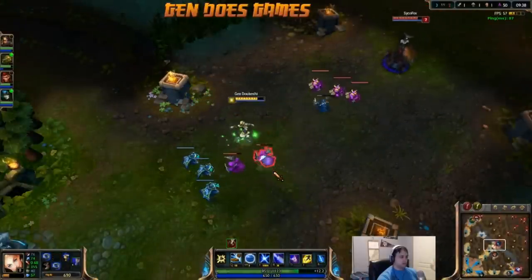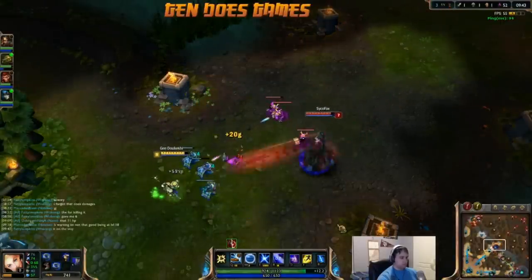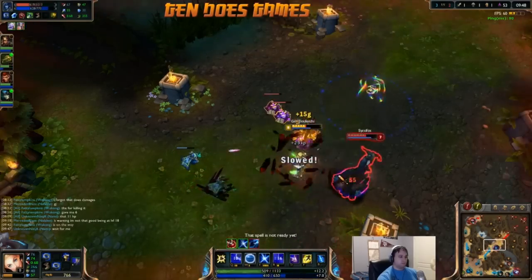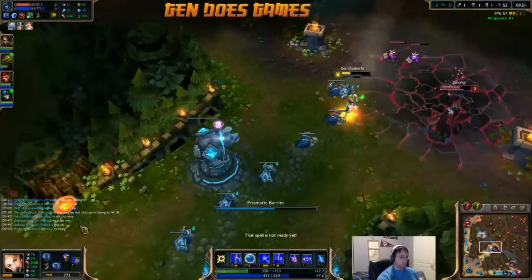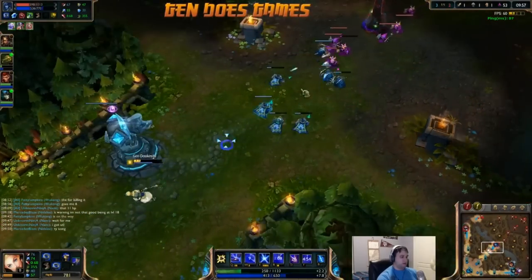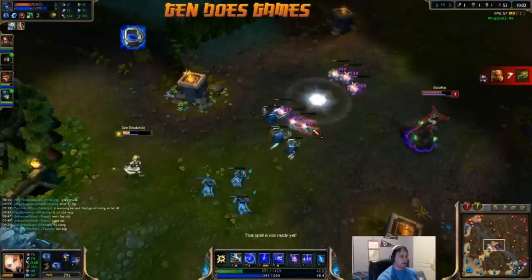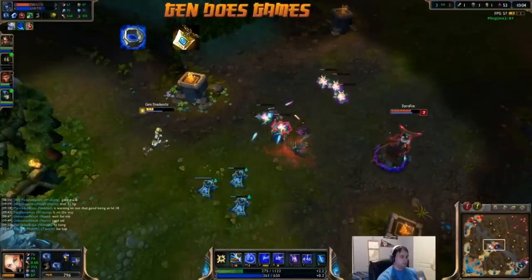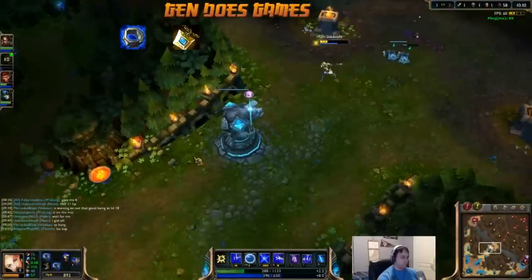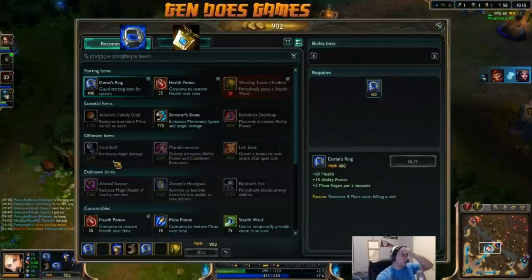When building Lux in-game, we have three primary concerns: mana regen, cooldown reduction, and damage. Lux's spells consume quite a lot of mana, and poking — especially in the early game — can leave her useless very quickly. Fortunately, we'll be solving it fairly easily. Cooldown reduction and damage, of course, simply allow her combos to be used more often and more effectively. To start off, I recommend either a Doran's Ring and health potions, or a Fairy Charm and some combination of wards and potions. The former is strong all around, while the latter is defensive, letting you sustain more through potions and getting to our next item more quickly — the Chalice of Harmony.